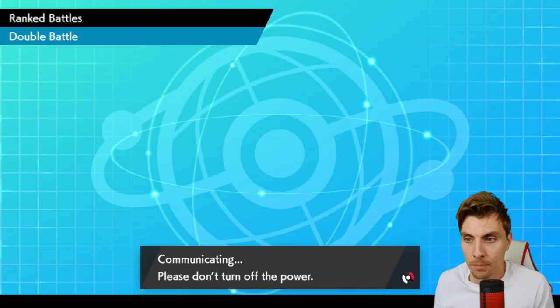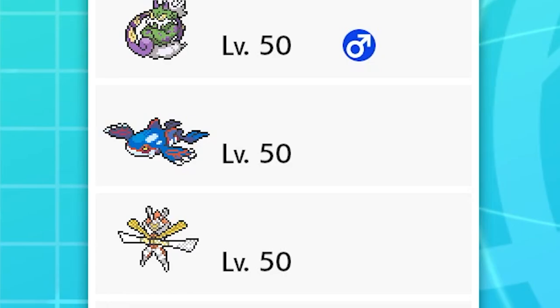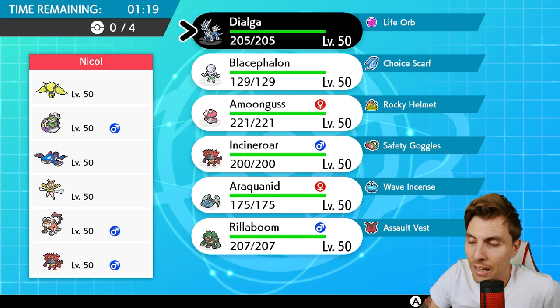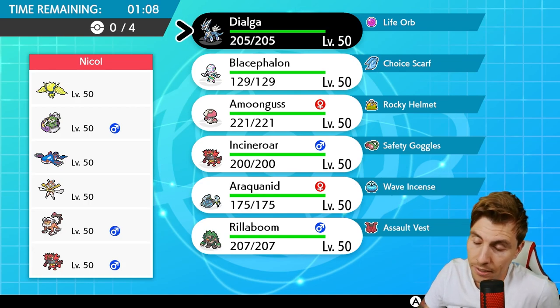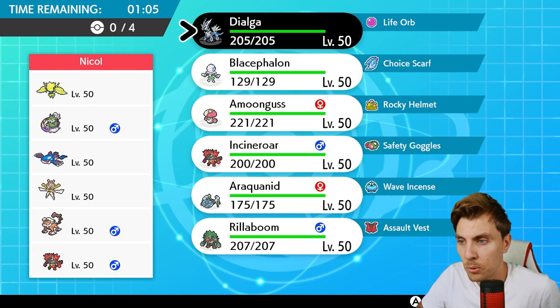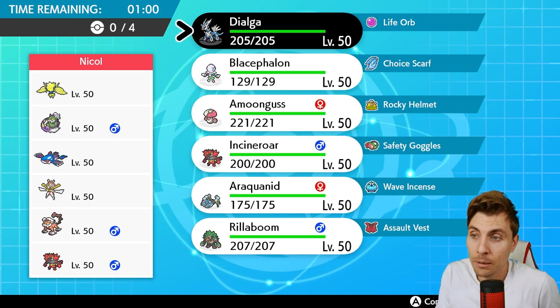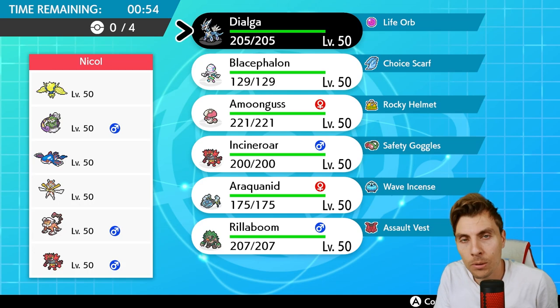Right, next up we've got Nicole playing a Regieleki, Tornadus, Kyogre, Kartana, Landorus-Therian, and Incineroar. Pretty standard looking Kyogre team - I like the inclusion of Kartana, it makes it a bit scarier and gives more offense with the Steel typing, especially with Trick Room support, Tailwind support, and Electro Web support. If we can again get Trick Room set up against this team, we're in a good position.